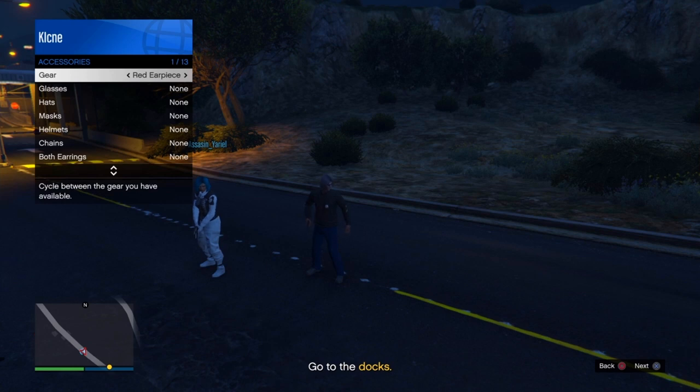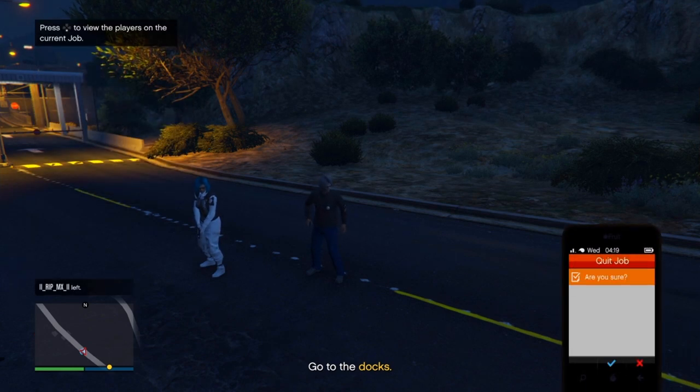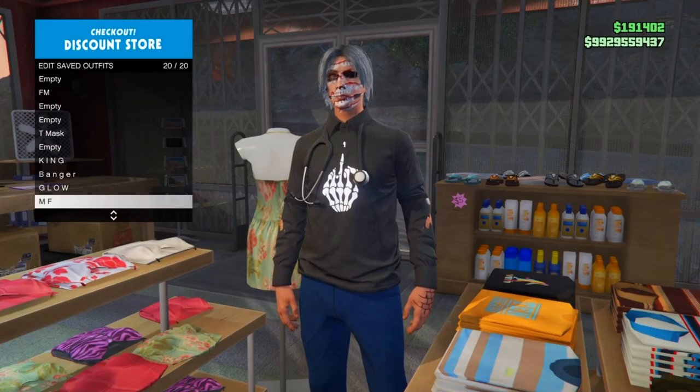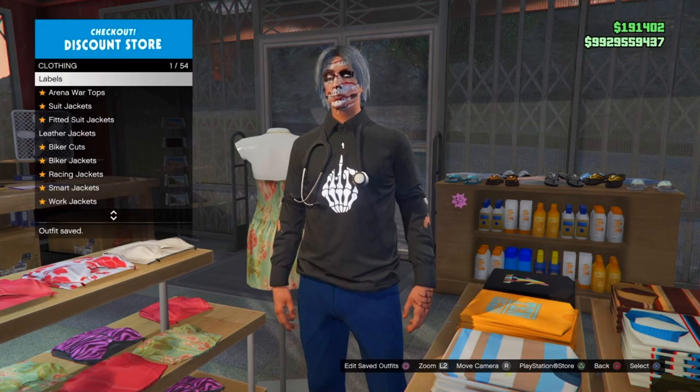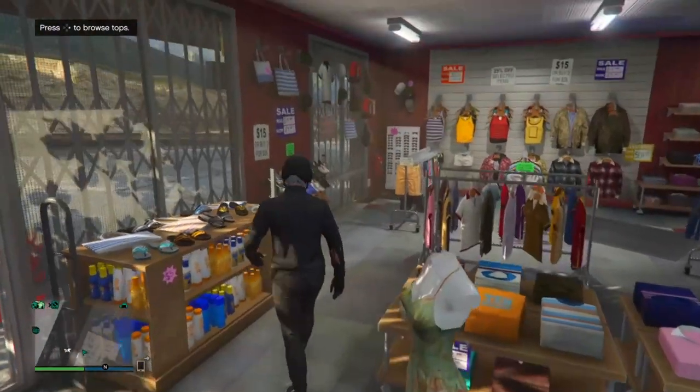Go ahead and leave the job through your phone. Once we're back in free mode, go over to the clothing store and save the outfit so we don't mess anything up.